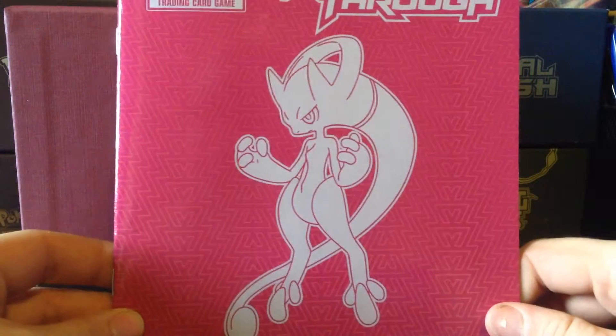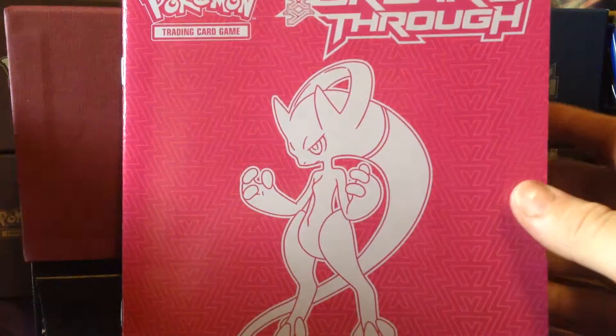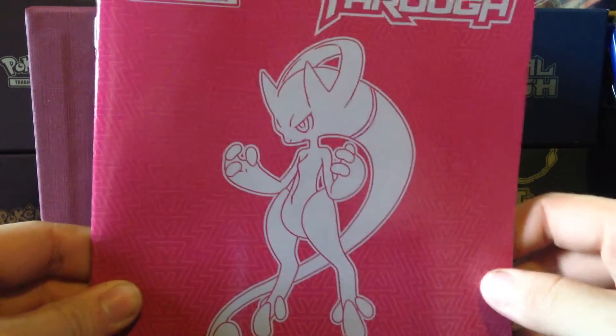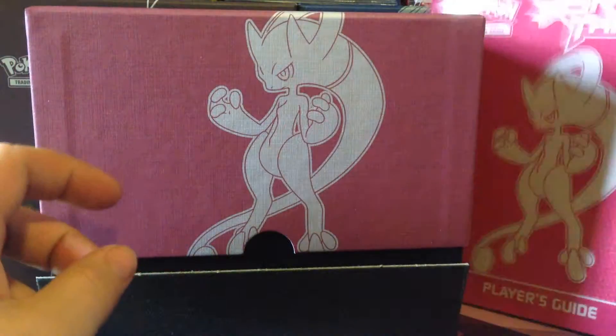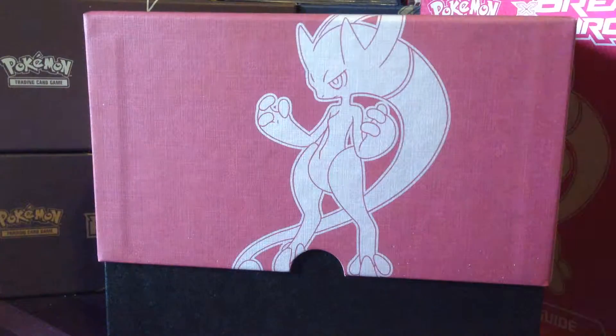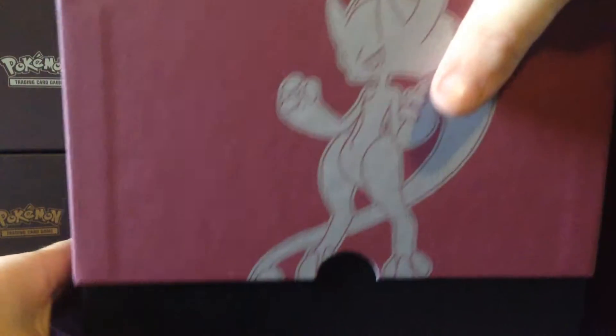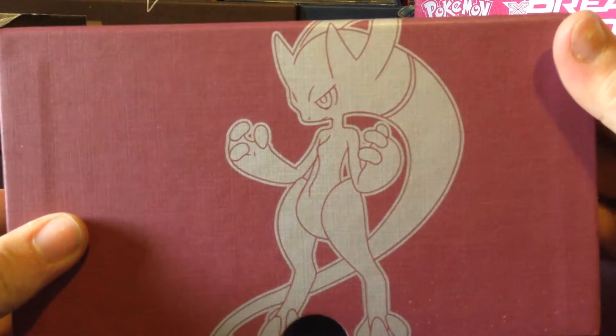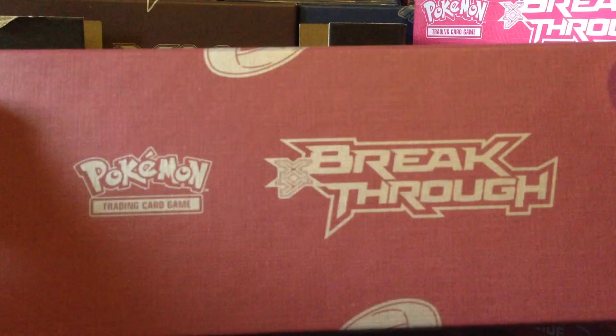Exactly the same content as the other Breakthrough one, just a different colour. We have a lot of packaging. The actual box itself has Mega Mewtwo on the side, Breakthrough, and the Pokémon Trading Card Game logo.